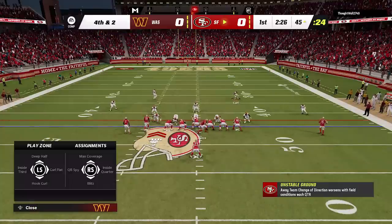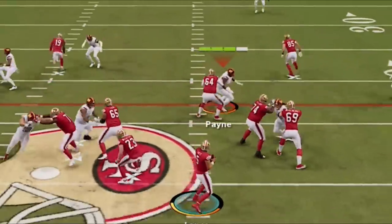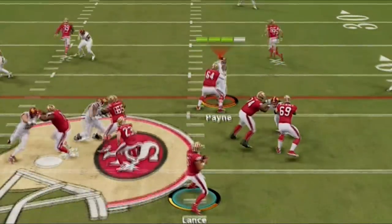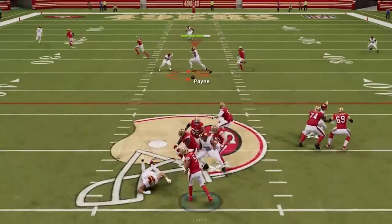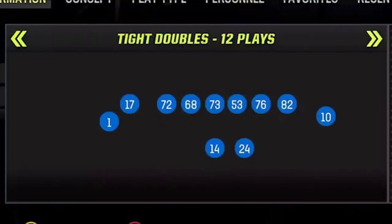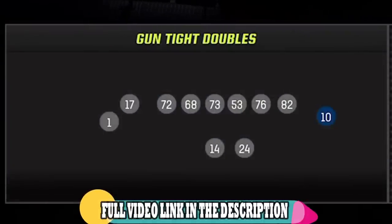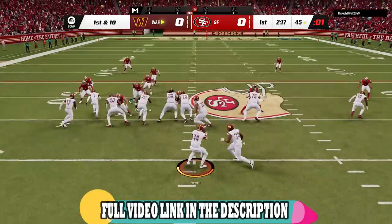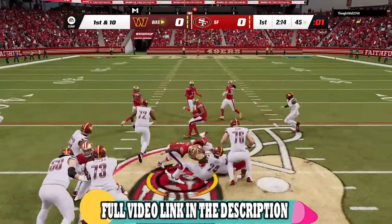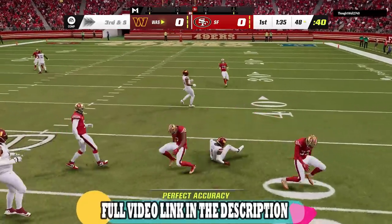He hurries up on 4th and 2 so I set up the same defense, though I get stuck using Daron Payne as my user. Even though he's a slow defensive tackle, I'm still able to cut off the throw and we get the stop to end the drive. On offense I'm using the gun tight doubles formation from last week's videos, which I think is one of the best in the game. I'll be mostly focusing on defense in this video, but links to the offense will be in the description and in a pop-up at the end.